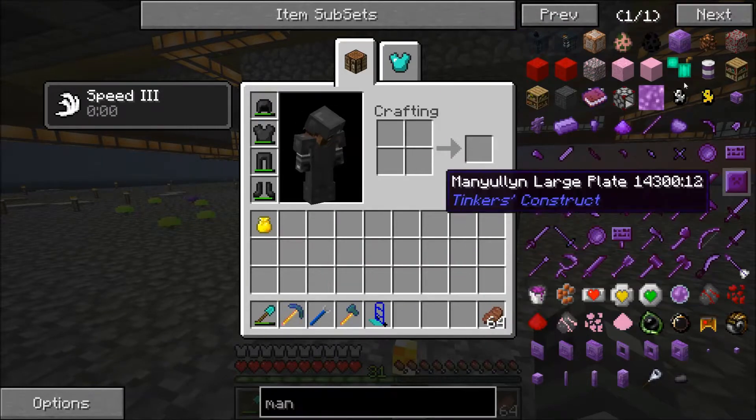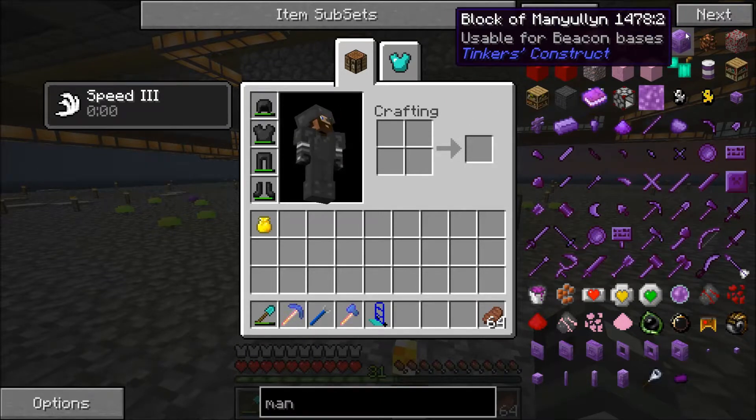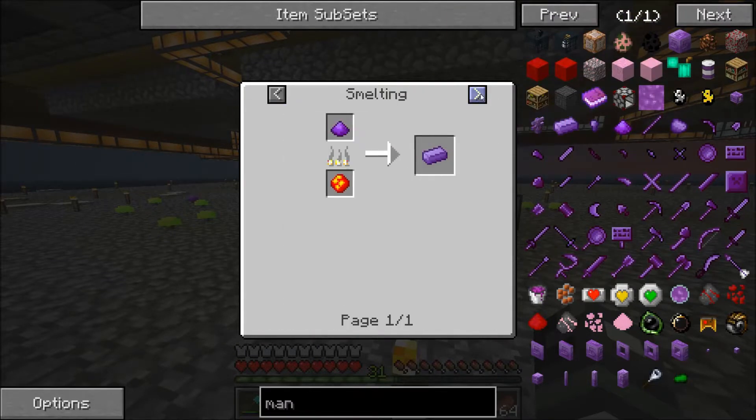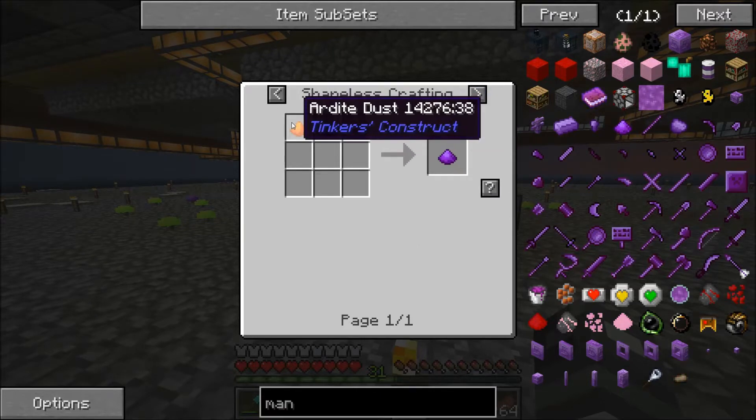Today we will be trying to make this Manulin stuff, which is crafted by a mixture of Cobalt and Ardite.